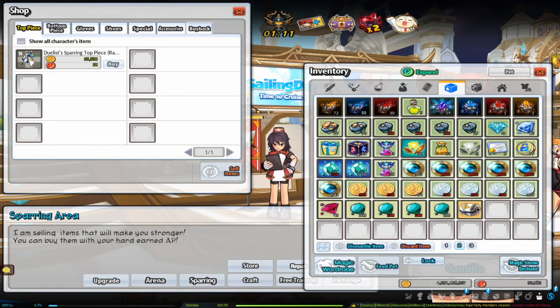Alternatively, you can buy the armor from Camilla with ED and AP, but it comes as plus 0, so it is recommended to do the epic quest to obtain the armor. Camilla can be found in any village. AP is currency you get mainly from doing arena matches.